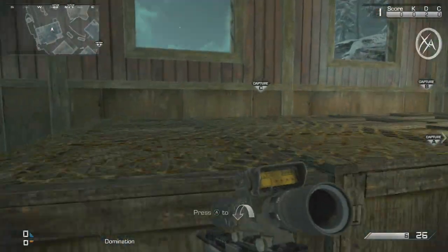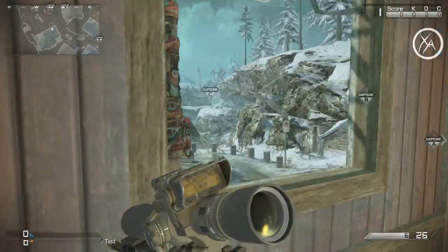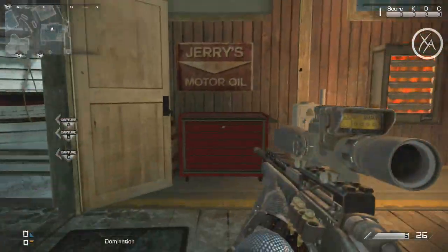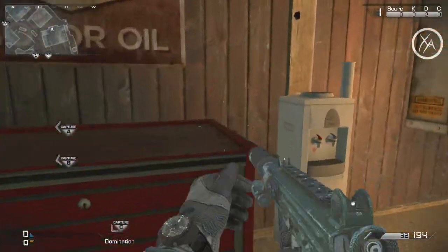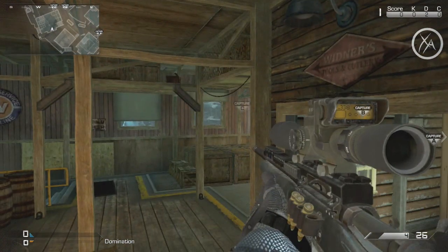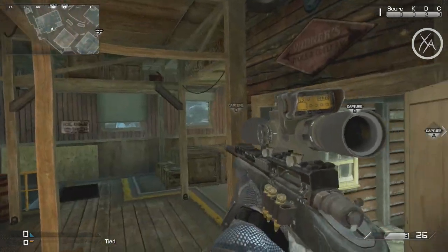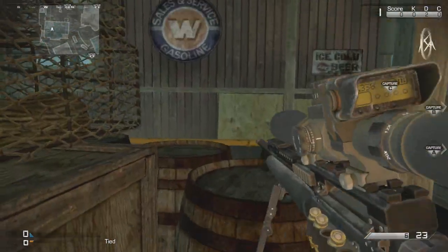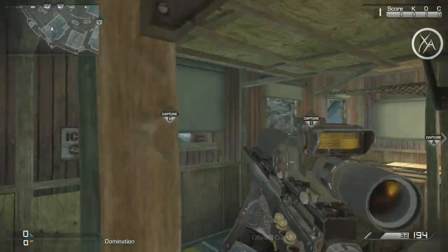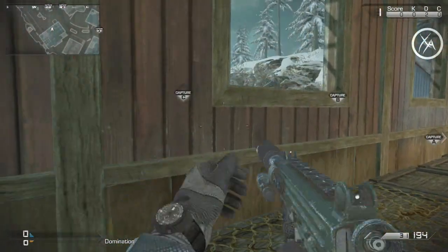Moving on to this building right here — this is a really popular place for snipers because it offers such great lines of sight, but you're also exposing yourself quite a bit by being out in these windows. A great alternative is to jump on top of this toolbox right here, and then look through this little crack in the window to get a really nice line of sight into the ship, and also a line of sight onto that ridge where snipers love to hang out. Another option is to jump on these barrels and get a really, really nice line of sight right there — great for first bloods because people funnel through that area coming from the C-Flag trying to get to the B-Flag.